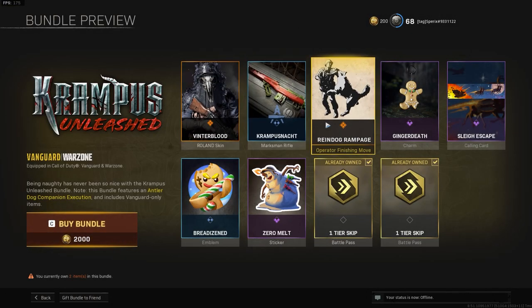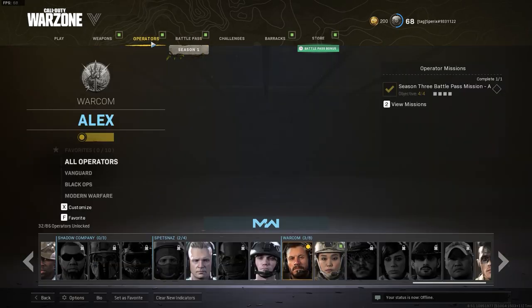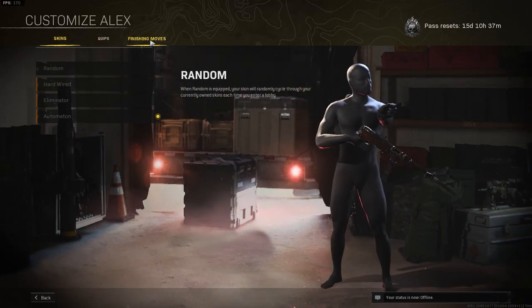This one's special because it has a finishing move that contains a dog in it. And for some reason I can't view it, but after you buy the pack, you want to go over to the operator. I don't have this operator, so I'm just going to use an example of Alex. You go over to Customize, and you want to go over to Finishing Moves.